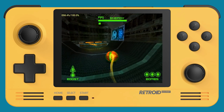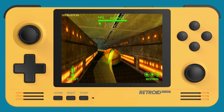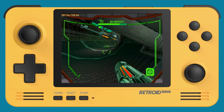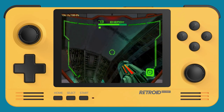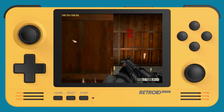Metroid Prime Hunters is probably one of the better FPS games in terms of graphics and controls. One thing I don't like is that to switch to ball form, missiles, or the scan visor, you have to go into mouse mode and use the touchscreen. That's a pain — in the heat of a battle it's not going to be easy to swap between those things. But other than that, everything works really well with this game.